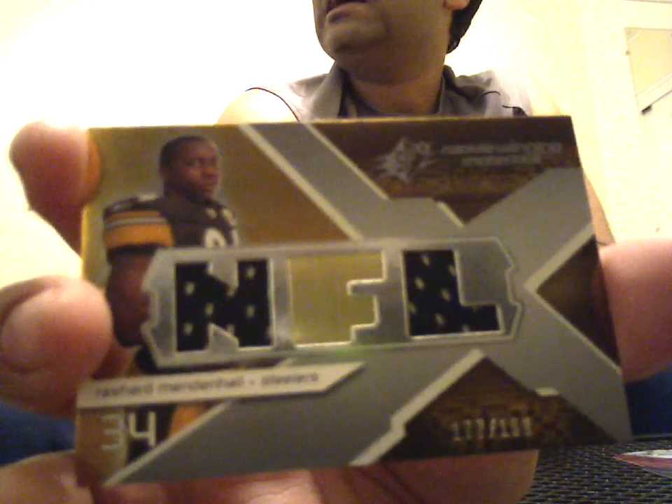10 packs, two parts per pack. Base - Xavier Adebe, rookie from the Texans, numbered 415 of 999. And there's a triple jersey of Rashard Mendenhall, 177 of 199. And a whole bunch of Rashard Mendenhall stuff.